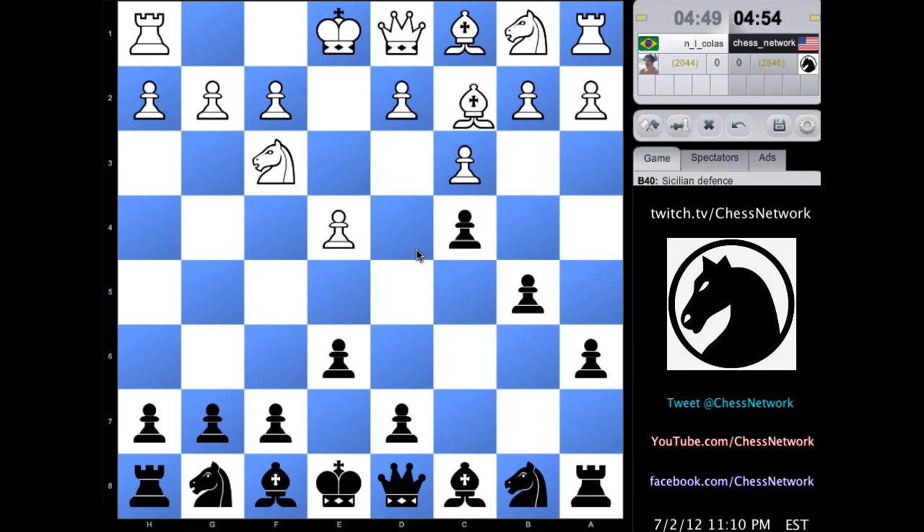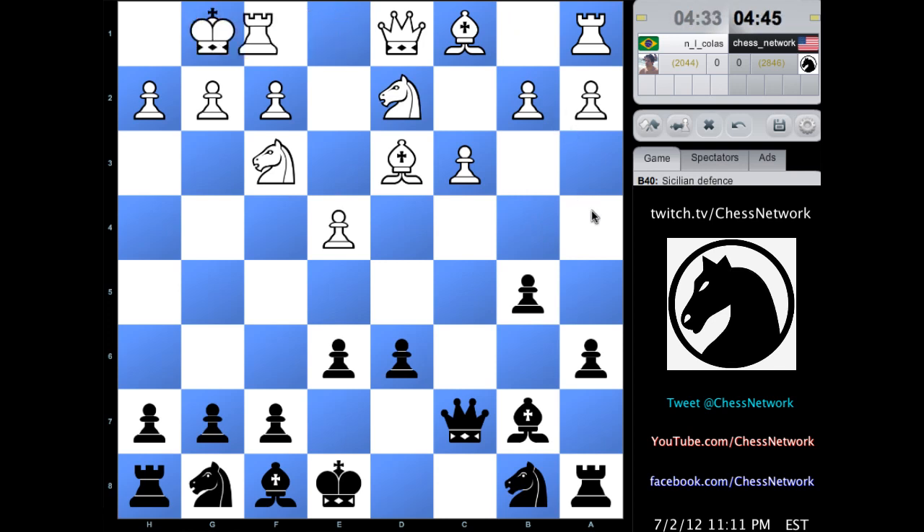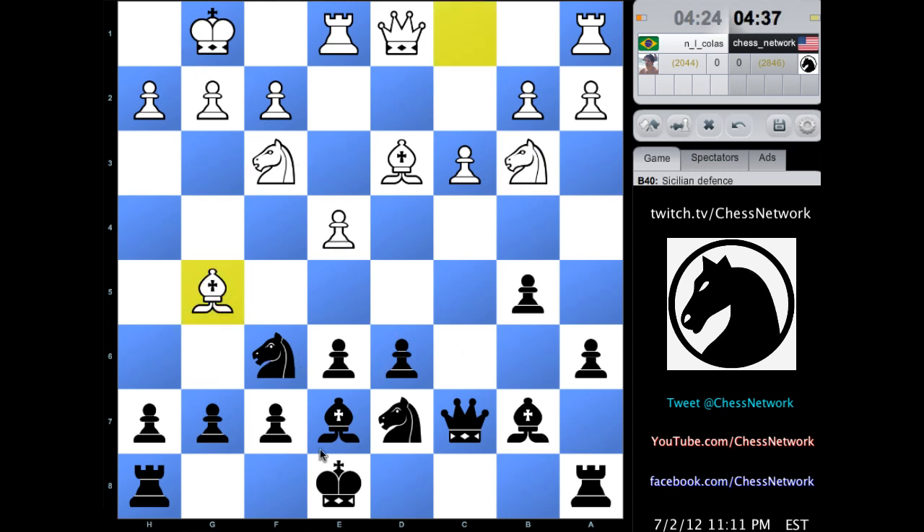I'm gonna do it because I don't want d4 to happen. So I'm gonna get my bishop here. Basically I just want to target this pawn. I'll go queen here first. Actually, why not just d6 right away? That's silly. Who cares about queen c7? Why do that? Let's do this.